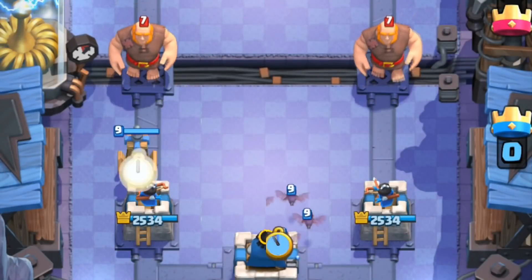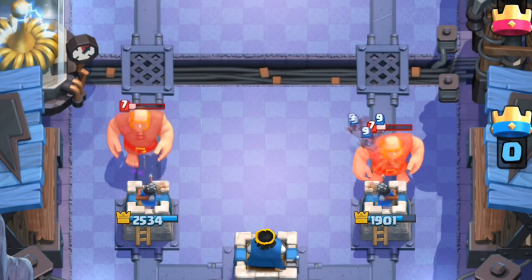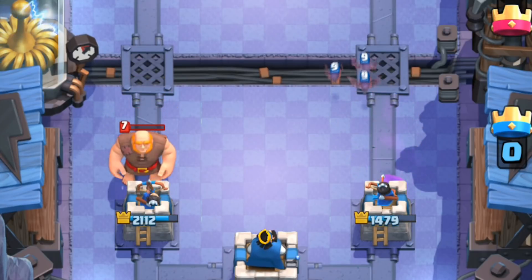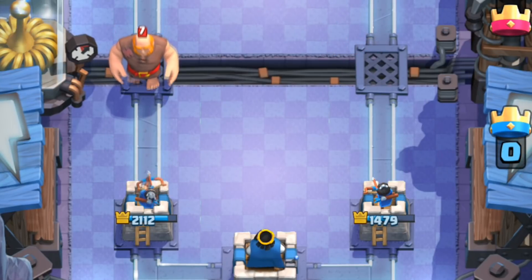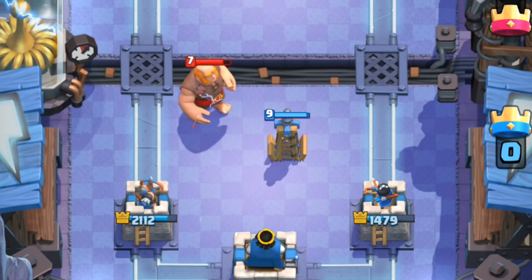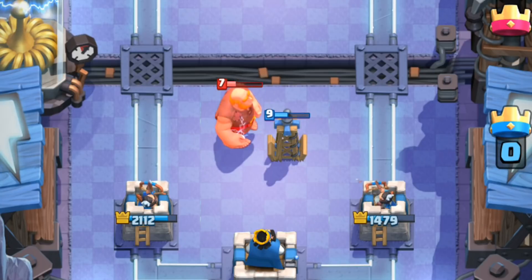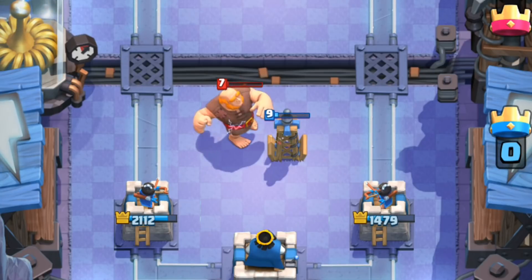Its strength comes in the amount of damage it does. Alone, the Tesla does DPS of 3 bats. This doesn't sound too crazy, but considering it's a building, this is a bunch. The huge benefit to being a building is that it can pull units into both towers' ranges, effectively giving the Tesla an extra 300 DPS, equating to 450 DPS — which is the same as a level 6 packet.